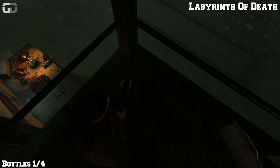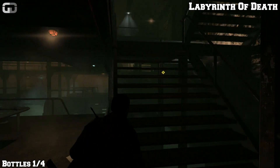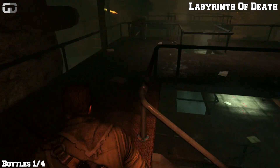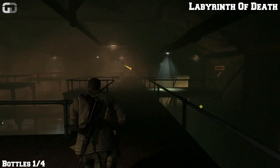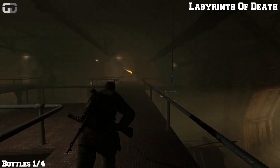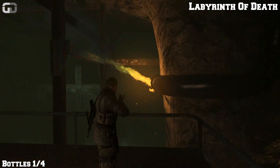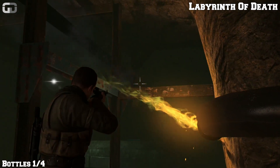And now we're going to find the bottle. From the starting location of gold bar number one, turn around, go back up the stairs, and go up the other set of stairs. You'll see a flame in the distance — go towards that flame and you'll see the bottle of blood right there.